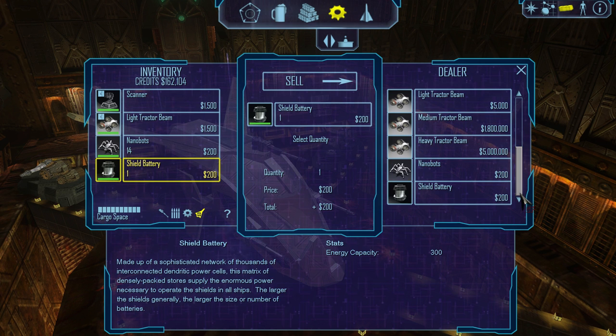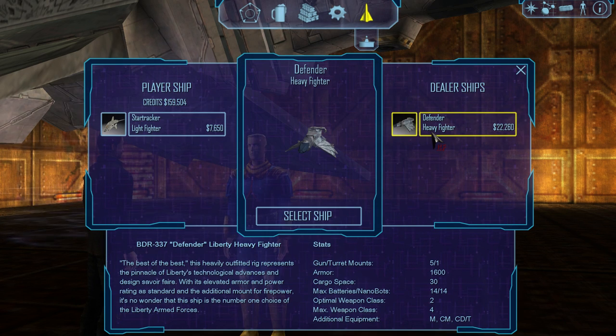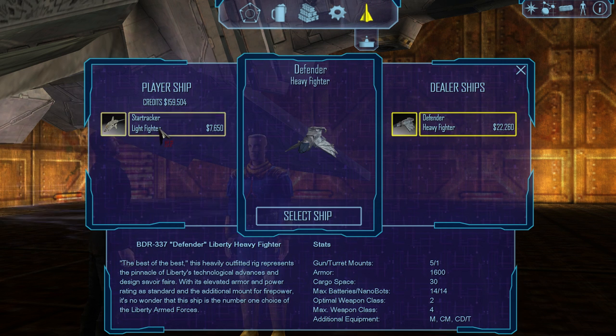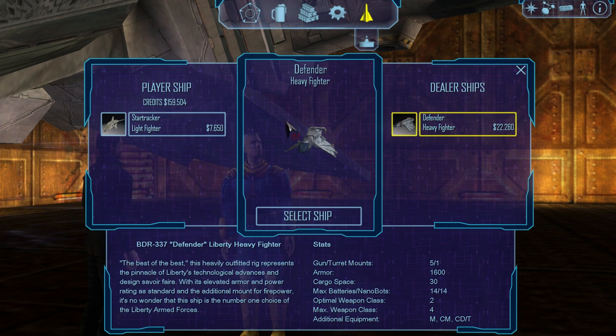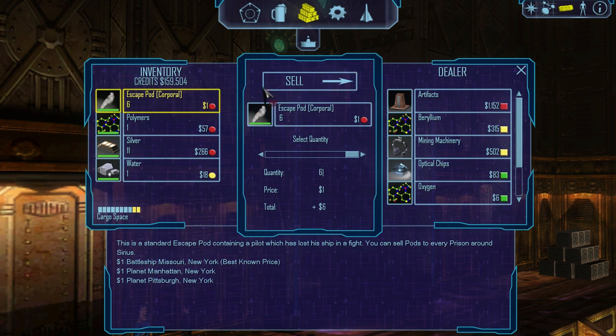I should buy some more shield batteries. We do have the option to buy a ship here — it's a Defender heavy fighter. It's got one turret; maximum weapon class is two. This is actually worse than my ship, I think — mine has more armor and the same amount of cargo space. Mine is better, actually. This one technically does have more weapon slots, but that's kind of interesting. Alright, let's go sell my escape pods. Polymers sell for a lot at Planet Pittsburgh, so we're not going to bother with that.